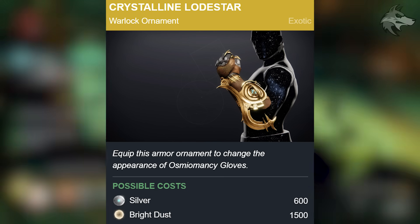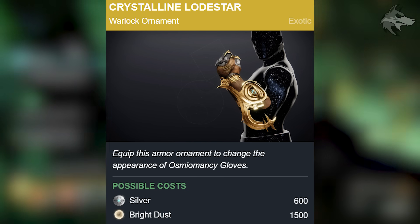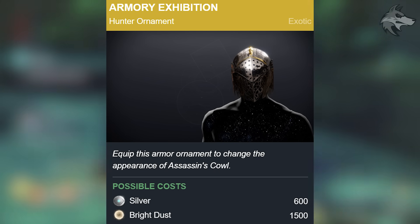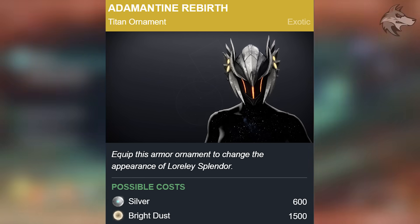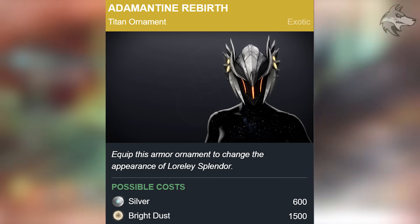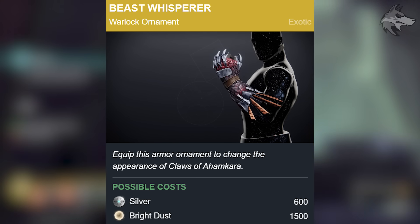Then we've got the Crystalline Lodestar, which is a new ornament for the Osmeomancy Gloves — a pretty cool one with the same costs. Back to the Hunters, there'll be the Armory Exhibition ornament for the Assassin's Cowl, which is a cool knight-themed ornament. On top of that there'll be the Adamantine Rebirth, a pretty cool ornament for the Loreley Splendor Helm. And finally, there is Beast Whisperer, which is a new ornament for the Claws of Ahamkara.